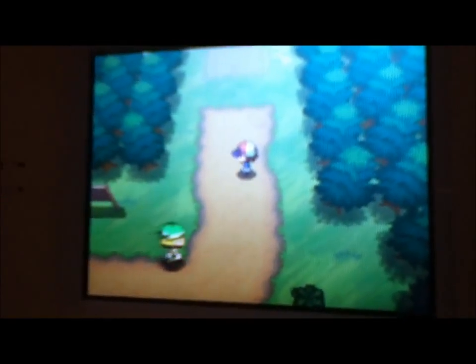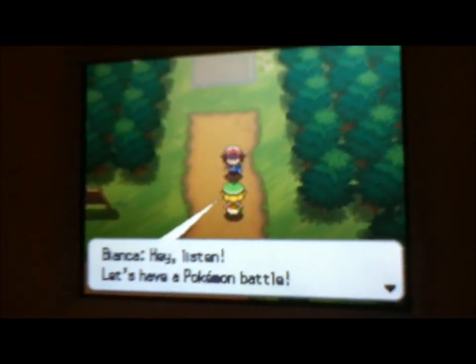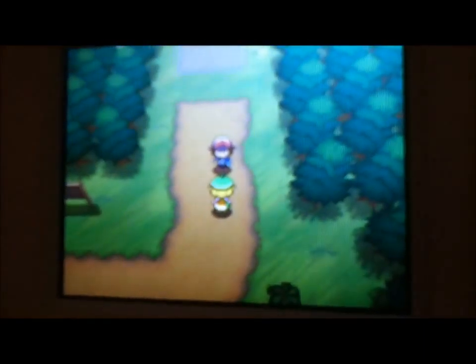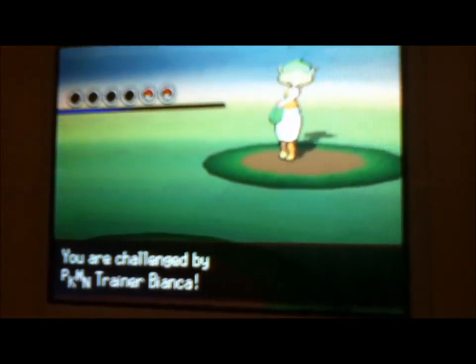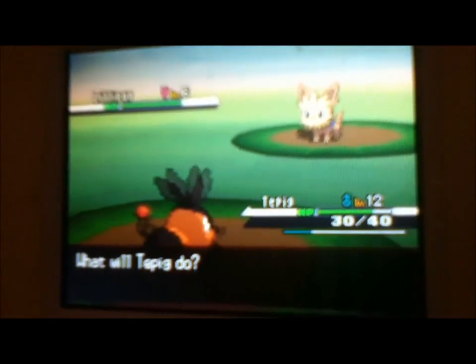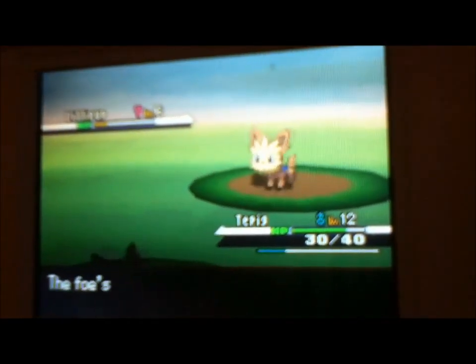And here comes Bianca's arrival — one of your rivals. You battle her. You're not too tough. I guess she will wake up. Her Pokémon is an Ivy in this case, which is just a reminder — she's gonna have the one that's weak to yours.